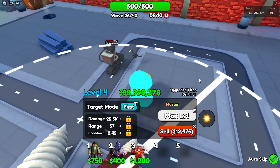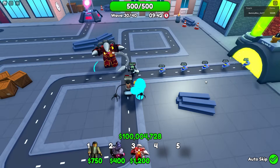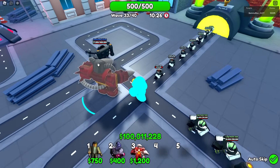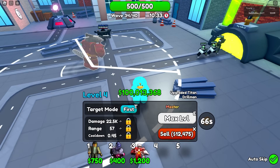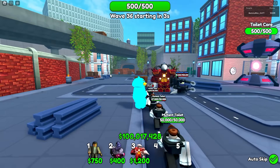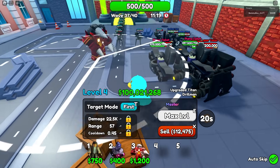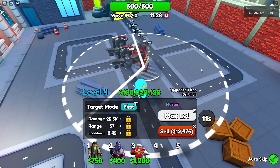50,000-health mutant toilets die right away — this guy is built different with the Master trait. 200,000-health enemies — he handles them. The stomp ability does around 75,000 damage. 400,000-health saw blade enemy — he's chipping away. He's made it to wave 35 all by himself. The only issue I can see is plane toilets confusing him — they do a fart attack that might confuse his targeting.